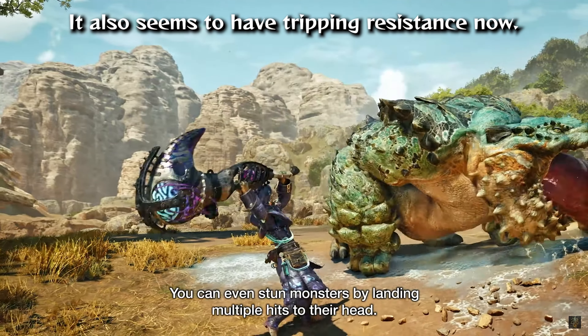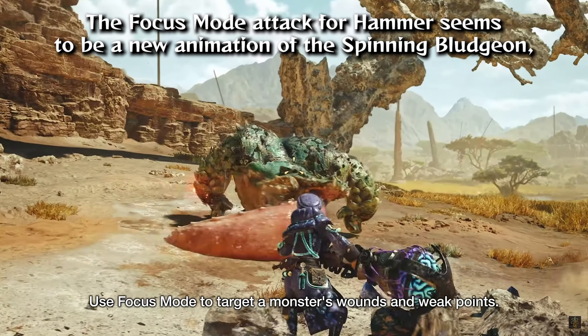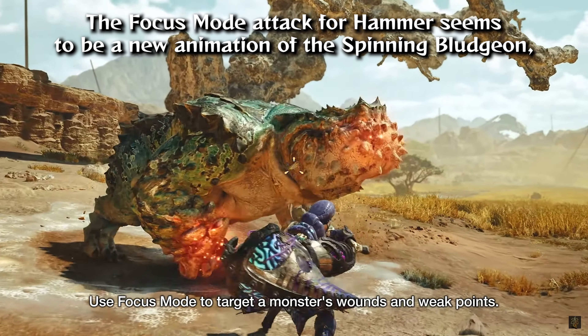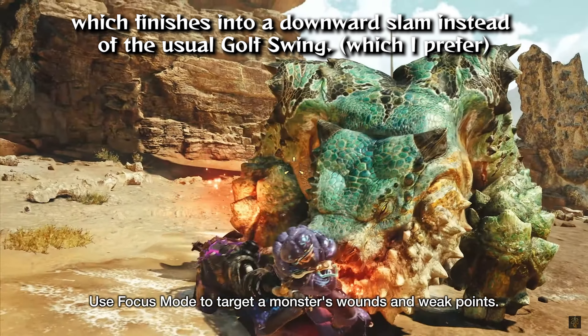It also seems to have tripping resistance now. The Focus Mode attack for Hammer appears to be a new animation of the spinning bludgeon, which finishes into a downward slam instead of the usual golf swing.